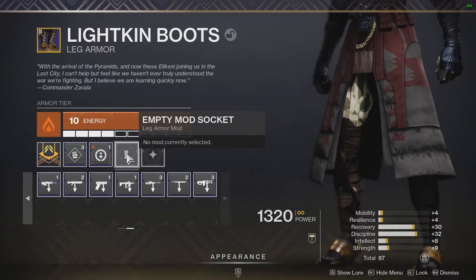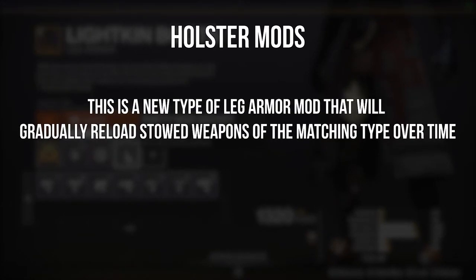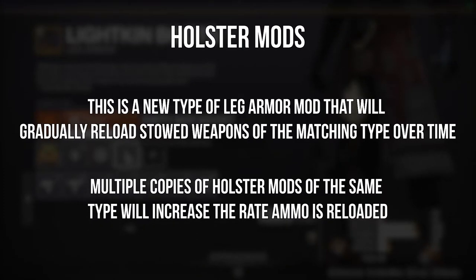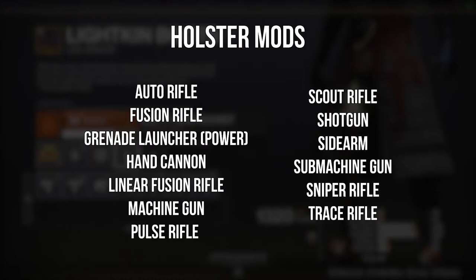And finally, we have a brand new mod: the holster mod. This is a new type of leg armor mod that will gradually reload stowed weapons of the matching type over time. You can also stack holster mods to get an increased rate of reloading into that weapon. The following weapon types will have holster mods: auto rifles, fusion rifles, grenade launchers — but only power grenade launchers.